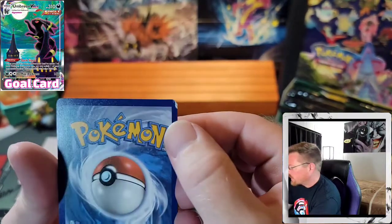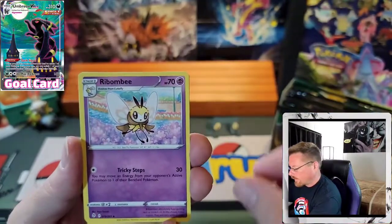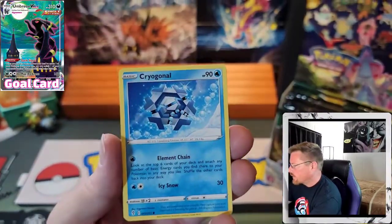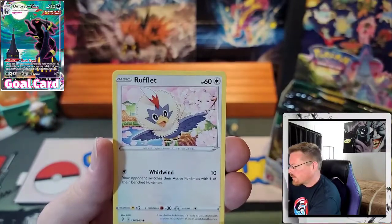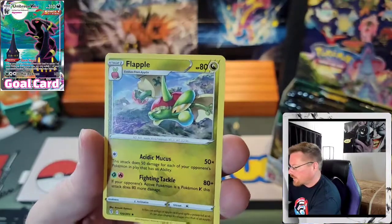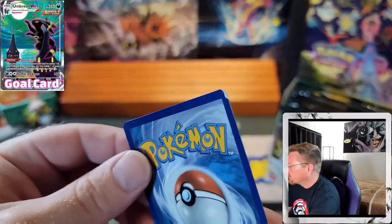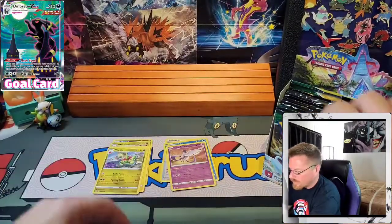Hmm, I hope that's not something. Look at that — there's like a chunk taken out of this card. Fire, Rabombee, Pyroar, Flaffy, Teddiursa, Cryogonal, Nickit, Dwebble, Rufflet, a Reverse Articuno, and a Flapple — not hollow. Strange.